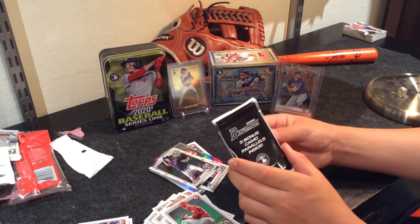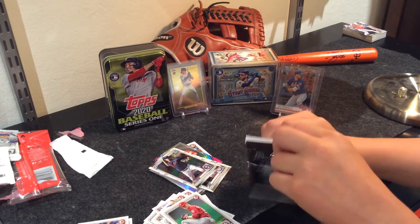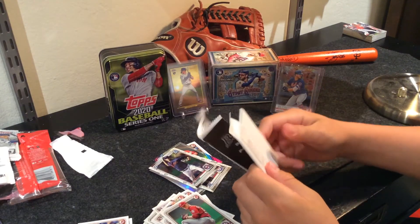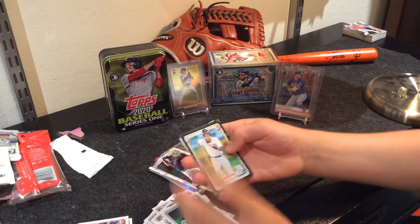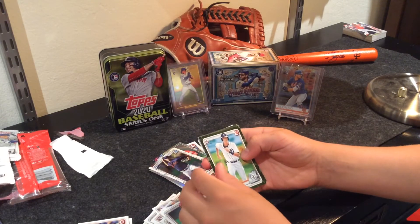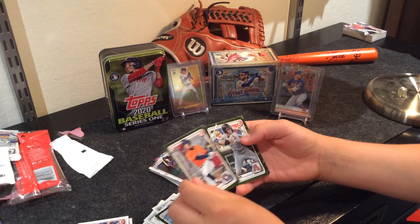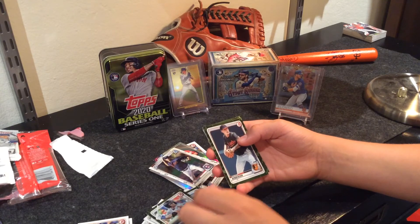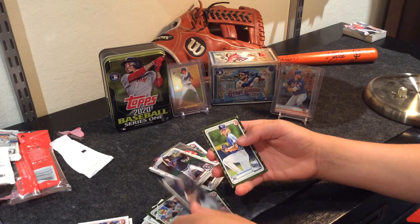Down to our five-card bonus camo pack. Hopefully we got some nice prospects. Alright, we got Ulrich Bojarski, Jeremy Pena, Christian Robinson, Gunnar Henderson — please be a Dominguez — and Shane Baz.